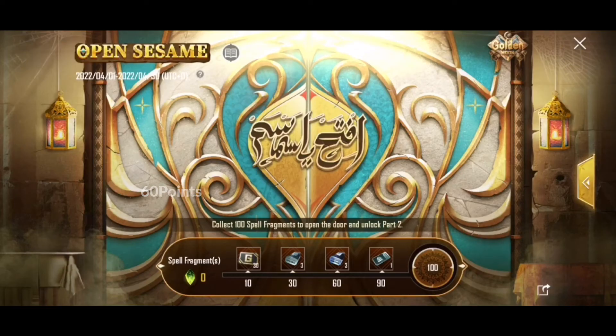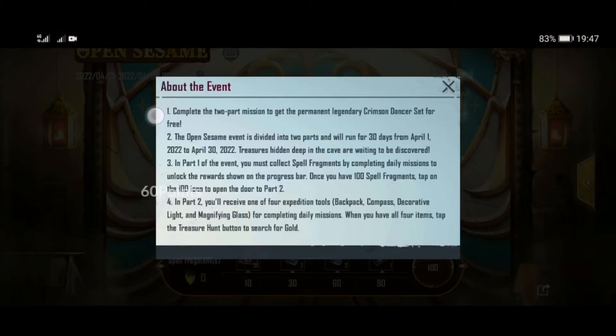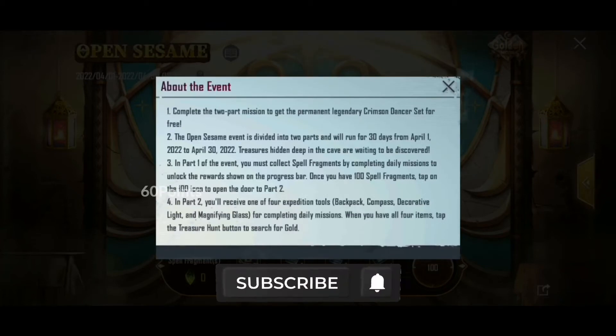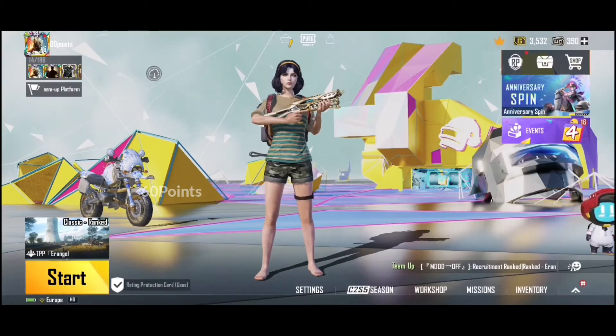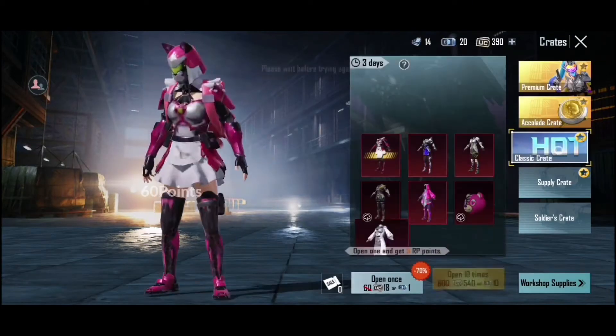In the second part of this event — the second chapter — you'll get much cooler rewards than what you're seeing right now, and it'll be much more rewarding. So if you want to get one of the four expedition rewards in the second part of this event, you should complete this mission and get your rewards collected before the event ends.